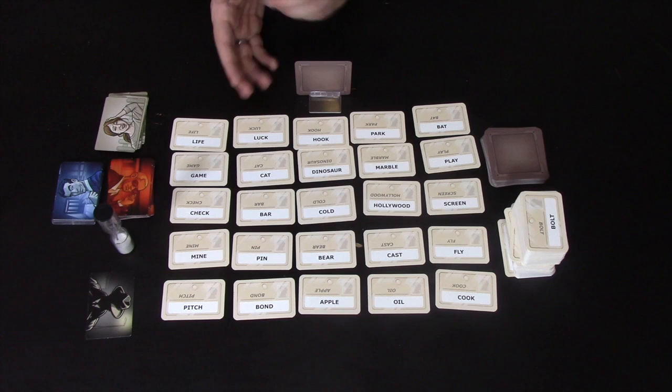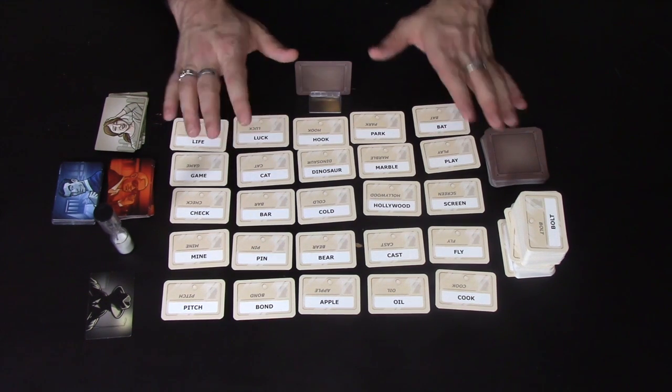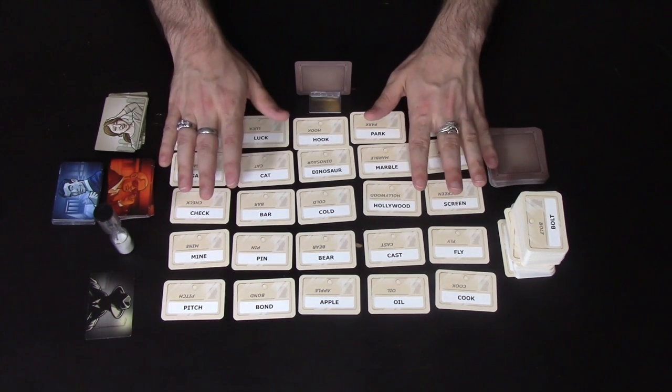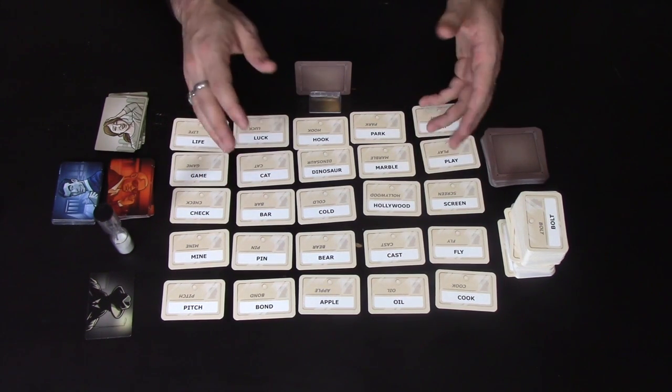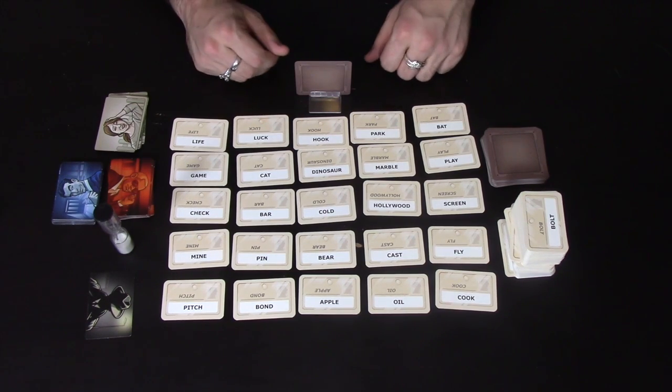The blue spymaster is going to do the same thing, trying to get the blue team to find the blue spies. The team that goes first is going to have nine spies out on the board, and the team that goes second is going to have eight. The team that locates all their spies first is going to win the game.